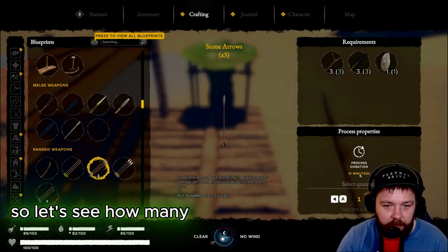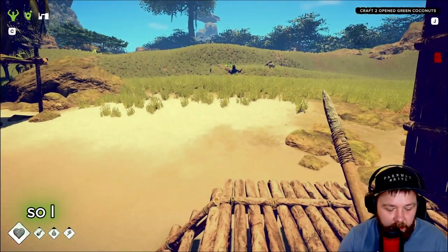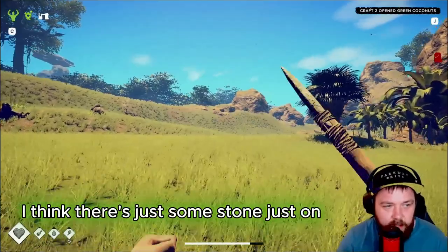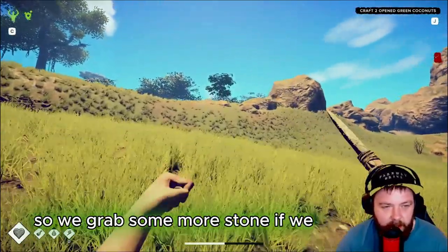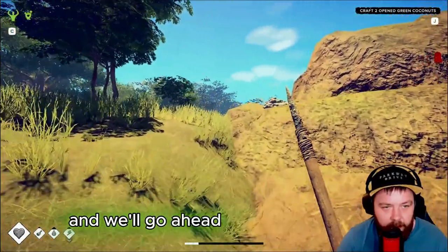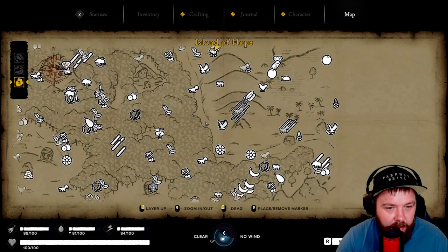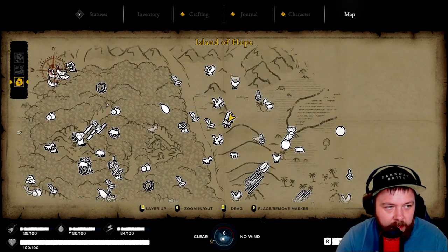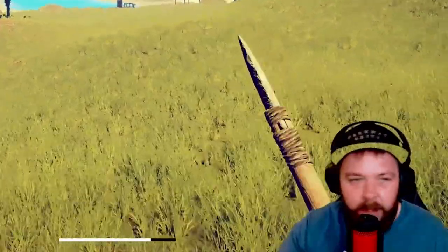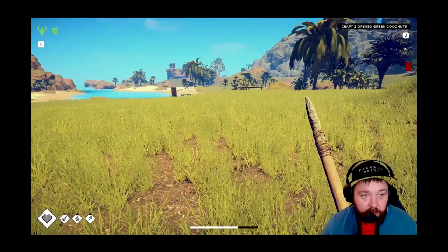We need to head out and grab some stone. There's stone just on this cliff over here - let's grab some more if we can, depending on whether it's been depleted. Then we'll grab ourselves some stone arrows. Resources are restoring in nine days. We'll grab the spyglass and go from there. We still haven't done the tutorial - we've got some coconuts here so let's get that done.